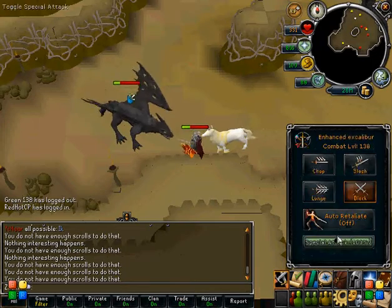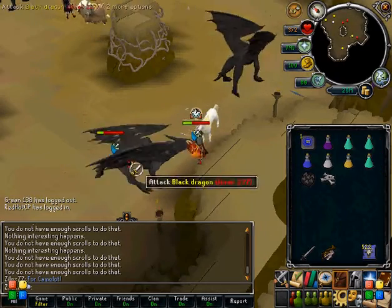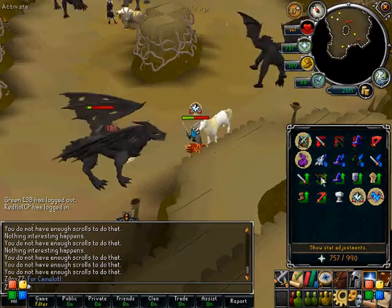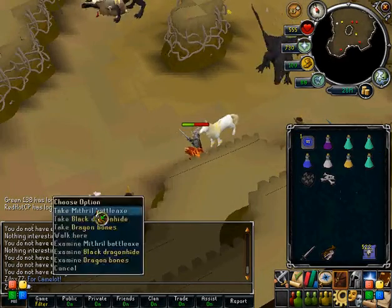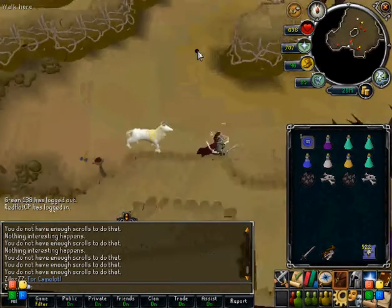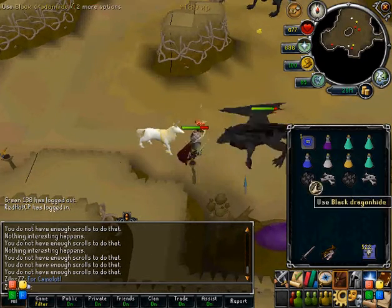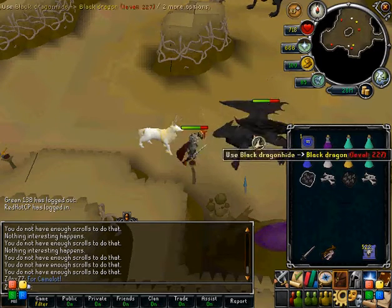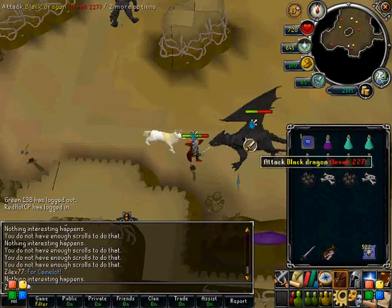You can bring enhanced Excalibur for healing purposes, or soul split, or whatever you want to do. I don't know why I brought a unicorn — I thought I hit pack yak, but obviously I didn't bring a pack yak. So, another failed guide by me. Oh well, you guys get my point: bring your beast of burden. You can always click use and then use it on your beast of burden, and it will automatically store it without having to right-click and click store.